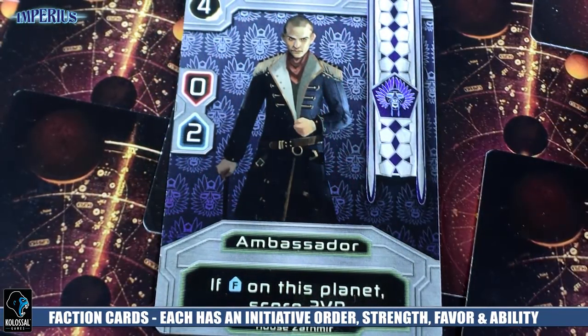Each of these six cards that you come to the table with are each unique characters. You may have an ambassador, a noble, and an elder, and all these different types of characters that all have different powers within the game. Each of them is going to have an initiative order in the upper left-hand corner, and they're also going to have a strength and a favor, plus any kind of special abilities across the bottom.